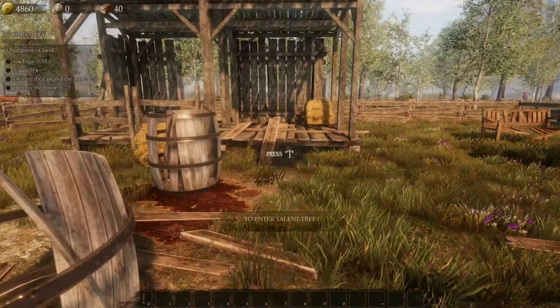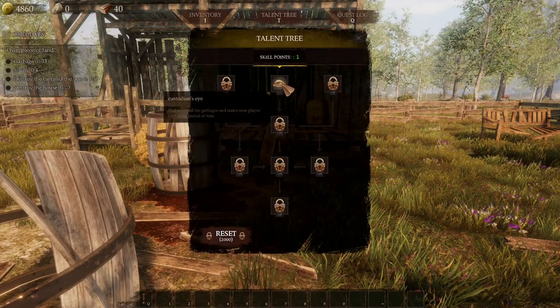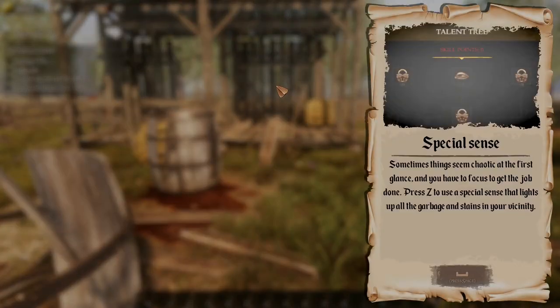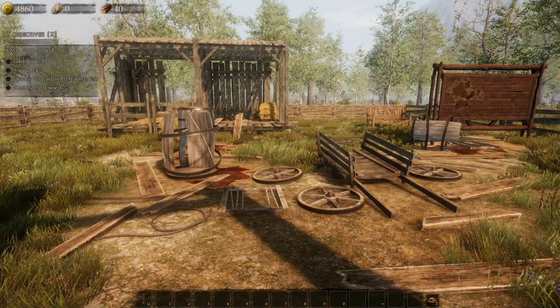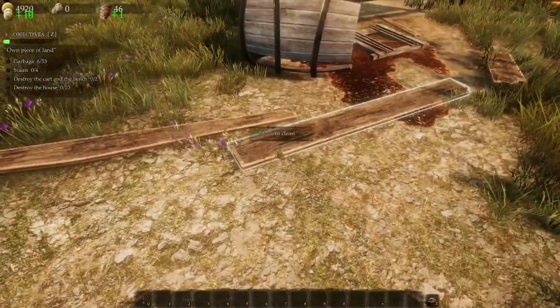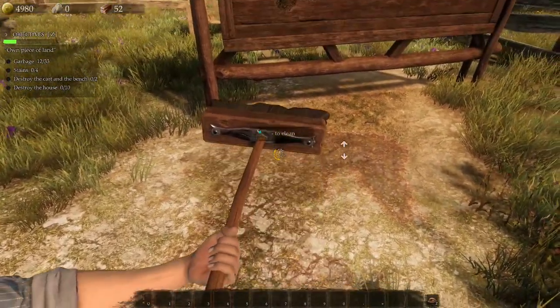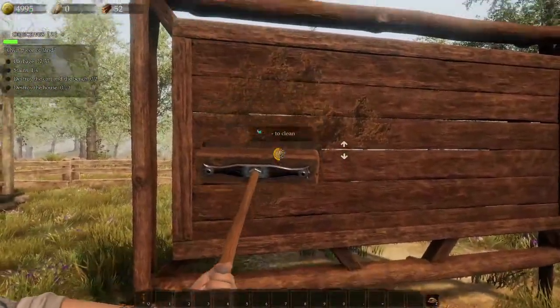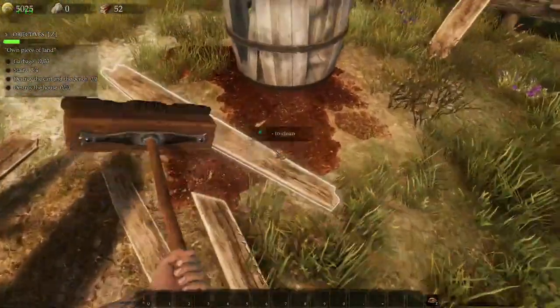Press T to enter the talent tree — most things are locked but one skill is available. It's called 'Special Sense': press a key and it lights up all the garbage and stains. So we've got a sort of spider-sense for cleaning! Moving the mouse up and down while cleaning speeds it up. You can also clean stains without removing rubbish from on top first. All stains done!